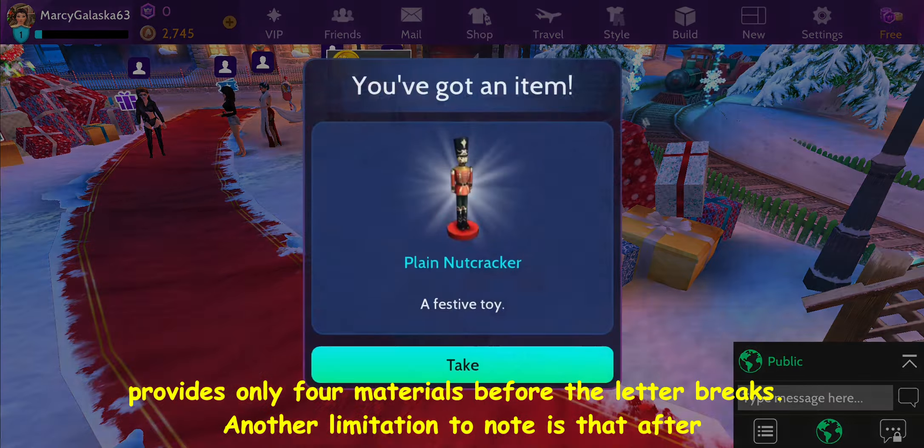Even the second present sack in the social spot will not yield additional materials until the hour has elapsed, regardless of whether it was utilized or not. However, with every special letter, you'll receive 3 yellow wrapping papers and 1 purple wrapping paper. Moreover, you'll find an excess of trains and a sufficient supply of nutcrackers when you exclusively pursue crafting epic gifts worth 40 points.